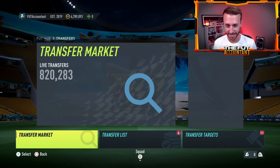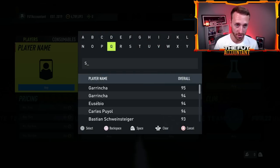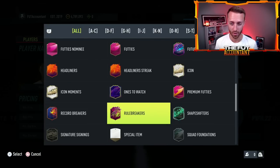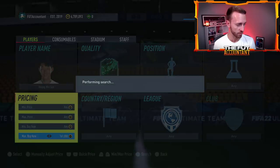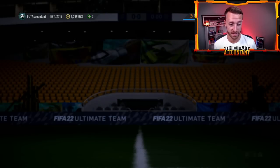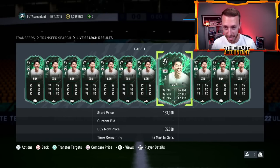As you'd expect with the decent pack weight that the 85x10 has — albeit not the best cards in packs — stuff on the market got absolutely pummeled in price because of all that supply, specifically some TOTS and shapeshifter cards that are in preseason batch number one. I'm seeing some of these cards rebound back up in price, but the supply yesterday was crazy.